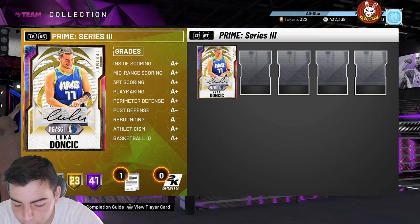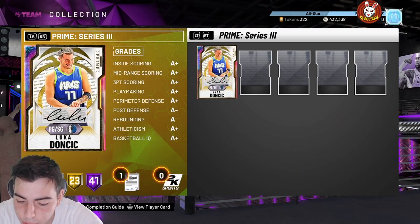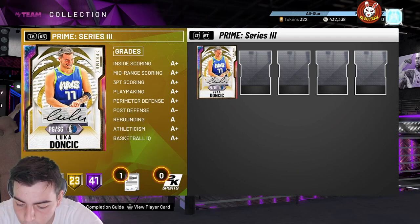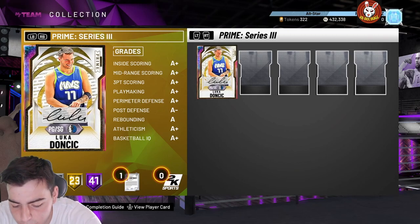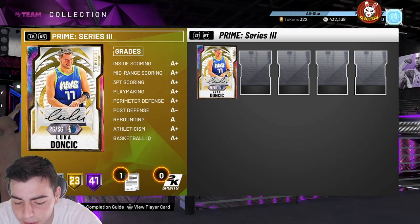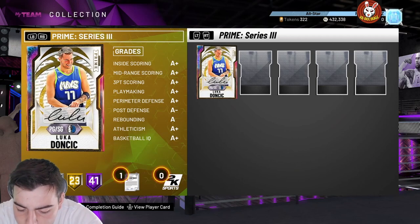He's got Hall of Fame acrobat, relentless finisher, tear dropper, consistent finisher, contact finisher, fancy footwork, giant slayer, pro touch — pretty solid finishing. Hall of Fame quick draw, Hall of Fame range — he has pretty much every shooting badge at Hall of Fame besides pump fake minstrel which is gold, and he doesn't have pick-and-popper or daze state shooter. He has Hall of Fame clamps, Hall of Fame trapper, Tyler score, pogo stick, off-ball pest, chase-down artist, pick dodger, pickpocket, hard crusher, interceptor, intimidator. I just hate how they botch the defense — they gotta give him at least a 90 steal.